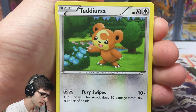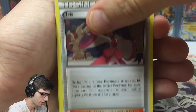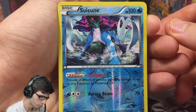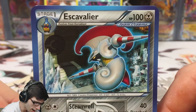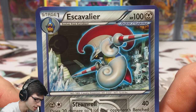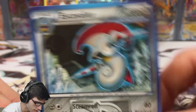From Plasma Blast we got Porygon, Teddiursa, Kangaskhan, Plasma Energy, Fracture, Iris - a reverse rare - Suicune the Safeguard with Aurora Beam, and then Excadrill as a regular rare. No high hopes for Plasma Blast as per usual. There are some nice cards in Plasma Blast, I just don't have the best luck with it. Excadrill has 100 HP with Steamroll and Slashing Strike.